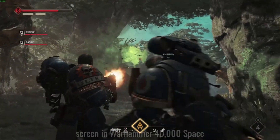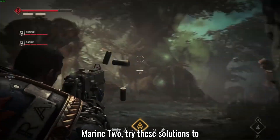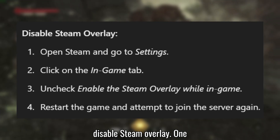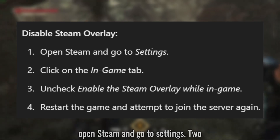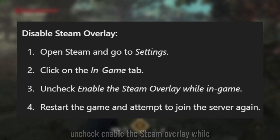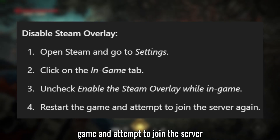If you're stuck on the Joining Server screen in Warhammer 40,000 Space Marine 2, try these solutions to resolve the issue. Solution 1: Disable Steam Overlay. Open Steam and go to Settings. Click on the In-Game tab. Uncheck 'Enable the Steam Overlay while in-game.' Restart the game and attempt to join the server again.